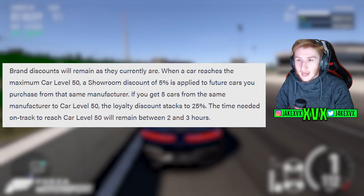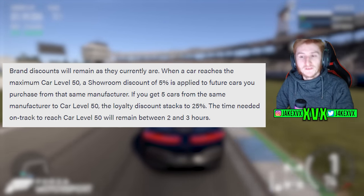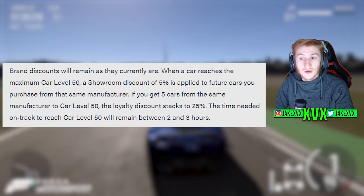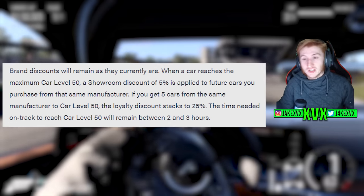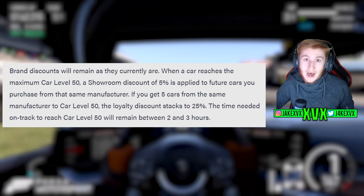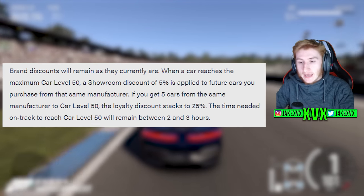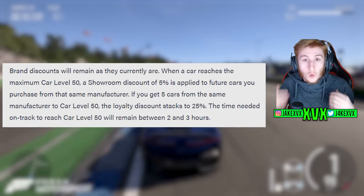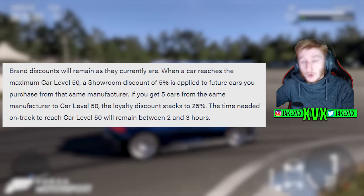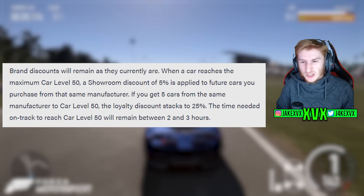Brand discounts will remain as they currently are. When a car reaches the maximum car level 50, a showroom discount of 5% is applied to future cars you purchase from that same manufacturer. If you get five cars from the same manufacturer to car level 50, the loyalty discount stacks to 25%. The time needed on track to reach car level 20 will remain between 2 and 3 hours, so there are no changes to how quickly you level your car or earn car points — it's just adding the ability to buy car points. You can see how they've tried to keep many aspects of the old system in play, with the stacked brand discount still encouraging you to level up your cars.